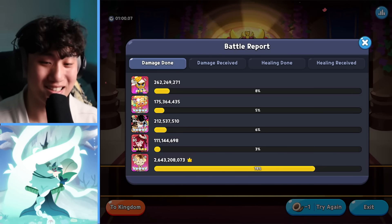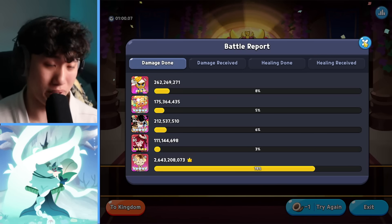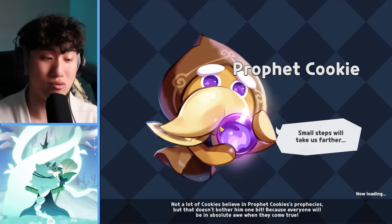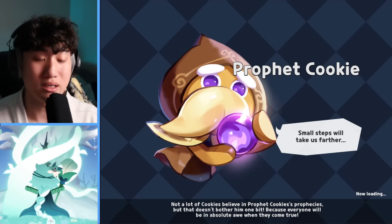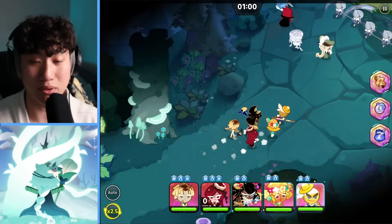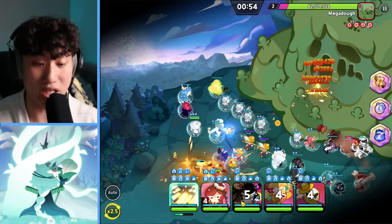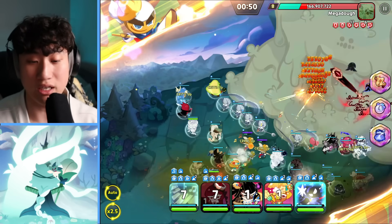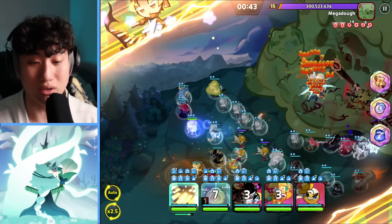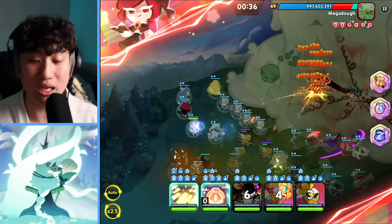That's the damage we get - about a billion extra damage compared to before. The team and build are very simple. In the beginning, if you want to maximize, put it on non-auto and spam the skills except for Linzer. Let Linzer reach seven stacks because you get the crit damage buff and crit buff, plus extra damage onto the Megadough. After seven stacks you can just spam. You don't take any damage so you don't need damage resist - just focus on cooldown, attack, and crit.